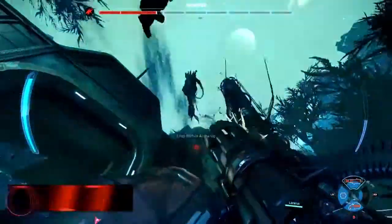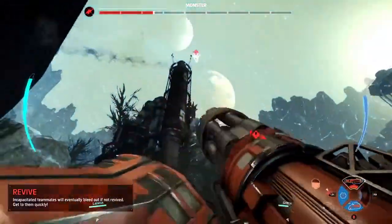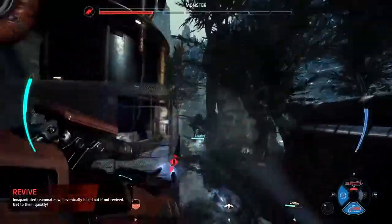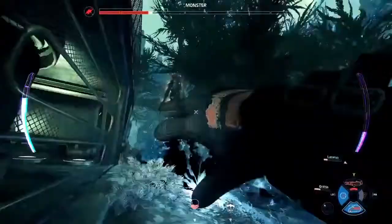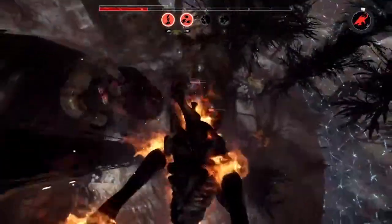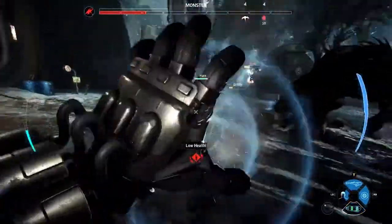Here we go, Jay Party doing big damage as the monster. As you can see, we are mixing and matching hunters. In the game of Evolve you always need assault, trapper, medic, and support, but within that you're able to mix and match characters. We've got Hank on support, Griffin on trapper, and here comes Lazarus with the Lazarus device as the medic.